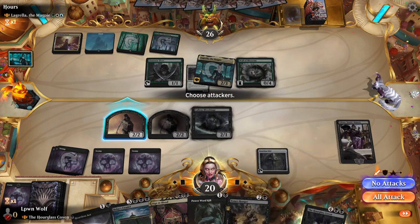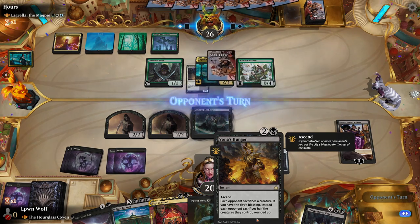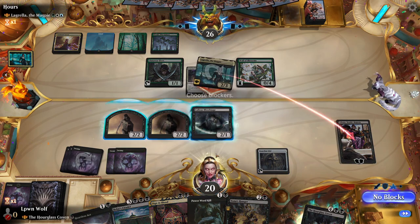Although we are Ascended, aren't we? So they'd sack half their creatures rounded up, which is two creatures. Let's see what they do here — if they attack, I'm going to double block. No skin off our nose.